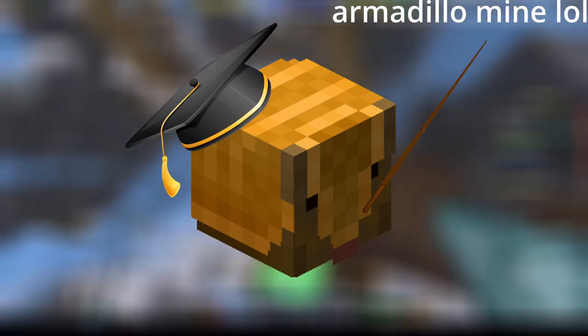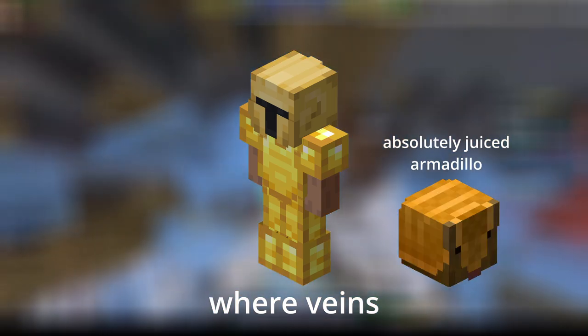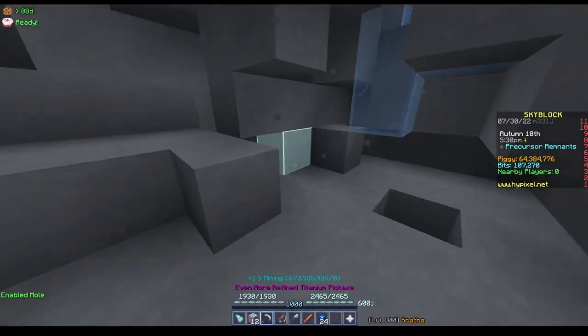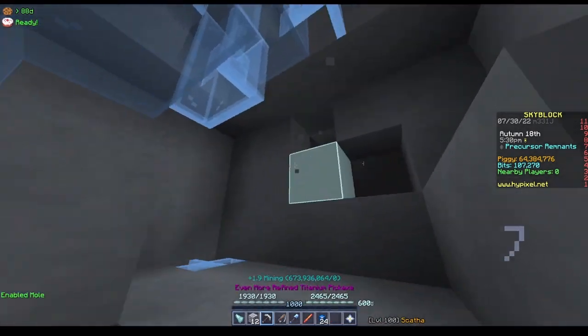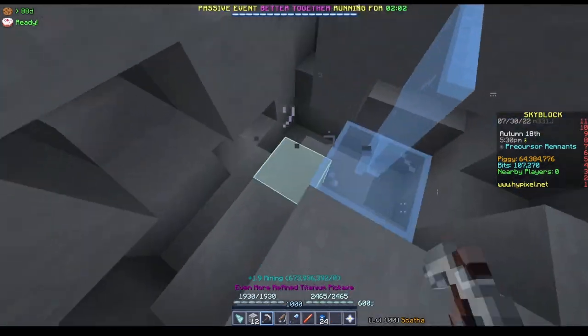I'm sure this sounds like a lot at first, and it is, but eventually you'll get the routing down and start to go faster and faster. At a certain point, you'll run out of veins to mine while still having 95+ energy. At that point, you dig natural veins out of the walls to mine. You'll also want to mine these from the side, and you can choose whether you want to put cobblestone under them or not.